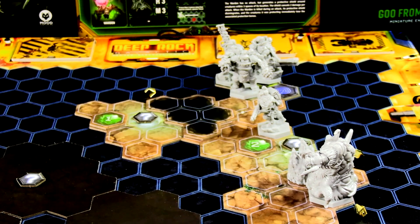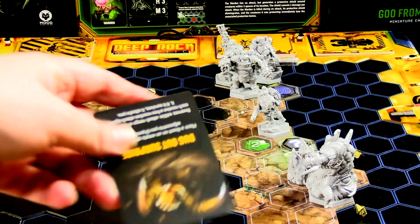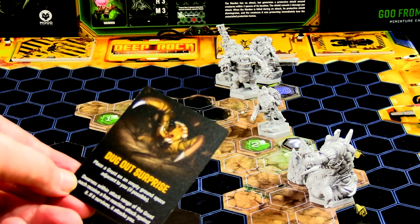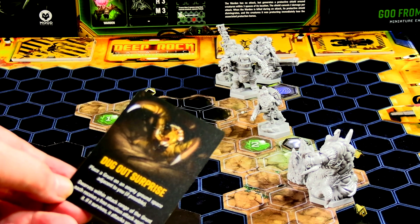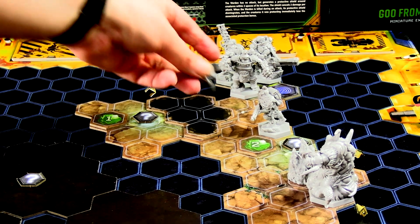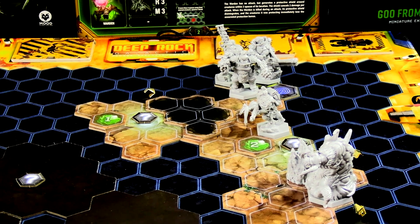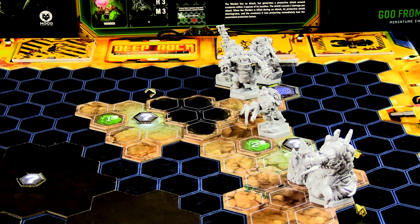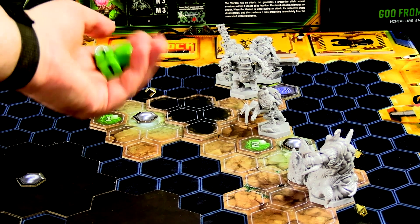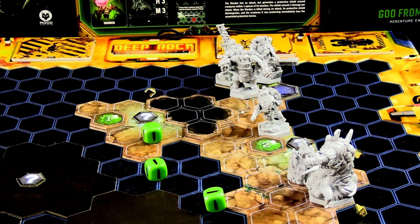It didn't trigger a spawn so draw another one: Dug Out Surprise — place a grunt on an empty ground space adjacent to you. Dwarves within attack range can do a free attack, otherwise it attacks us. I'll put it behind me here and have the driller take a pot shot with his secondary gun — three green dice, has to be the same target. We just need one success. The grunt does not get to eat me and that's his turn done.